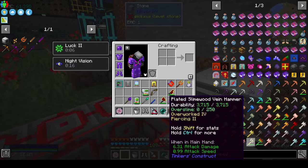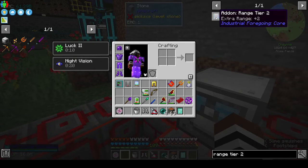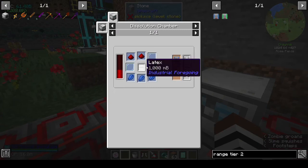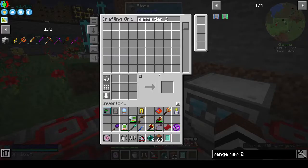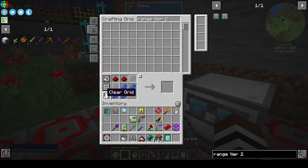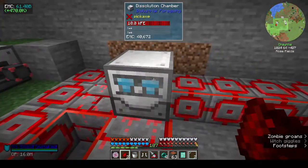Range tier two is also with latex, that's fine. The item frame thing — that's tier three, and that needs pink slime, which is why we want the pink slime.